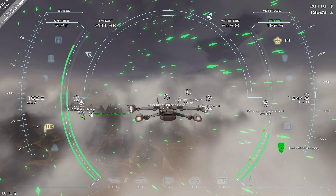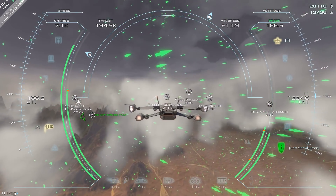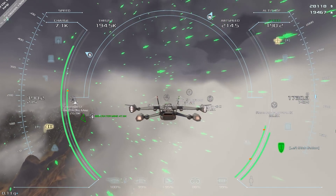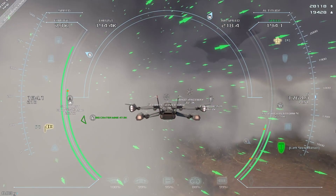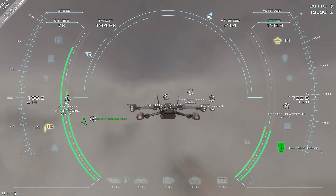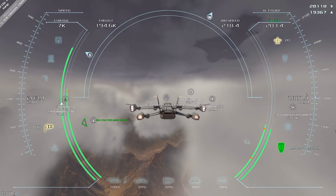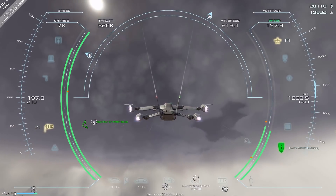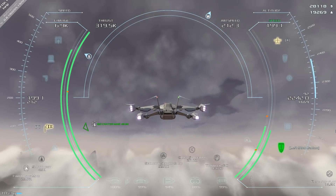I'm just going to leave the sticks as-is - the ship will sort of level itself out in cruise mode, which is nice. Just like in the tech demo, I was super excited about this game. I can barely see any mountains. I wonder what happens if you go above the clouds - is that even possible? Let's go to full power and try.